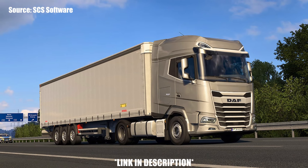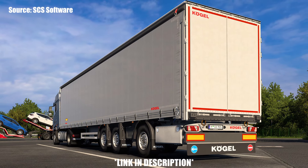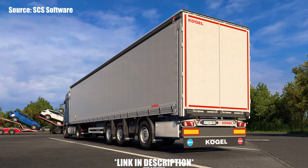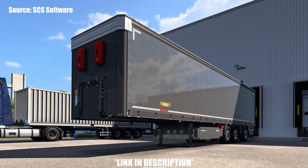Although the blog post does not specify the different trailer types and models associated with them, the 12 brand new screenshots do showcase the different variations we can expect to see. From what I can tell looking at the screenshots, there appear to be three clearly defined trailer types: a tipper trailer, a container trailer, and what appears to be a curtain side or box trailer.